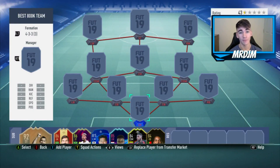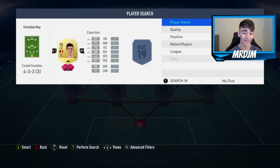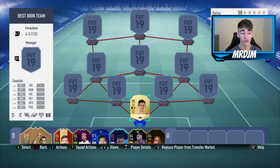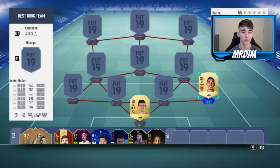The formation I've chosen is 4-3-3(3). In goal we've got Thibaut Courtois — many people say he's the best goalkeeper in the game, and while I don't personally think that, he's definitely one of the best. Very tall at 6'6", good reflexes, and good at dealing with those overpowered finesse shots.